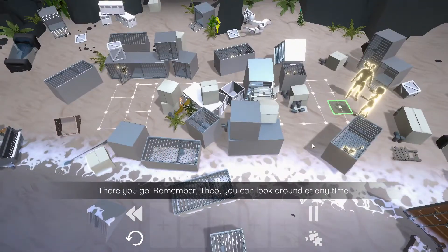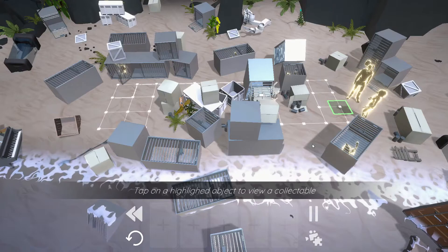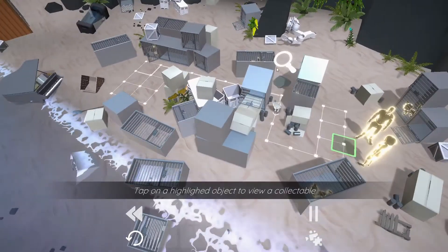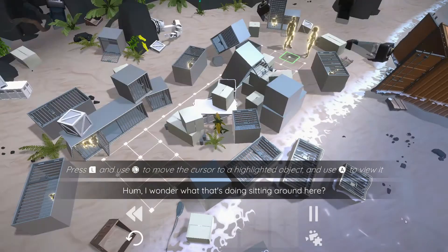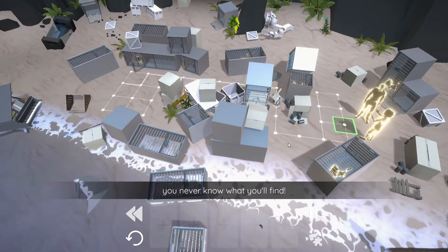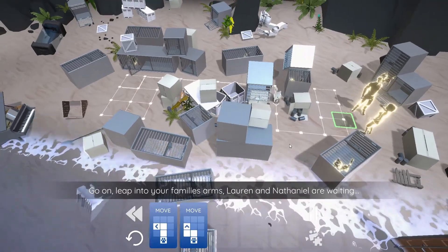Tap on a highlighted object to view a collectible. Oh, I would never have noticed that. Odd cat box - a strangely familiar but otherwise non-descriptive box, washed up on the shores of Theo's subconscious. There's only one collectible in here apparently. Maybe you should keep your eyes open for other interesting things - you never know what you'll find. Well, we're done here. Go on, leap into your family's arms - Lauren and Nathaniel are waiting.